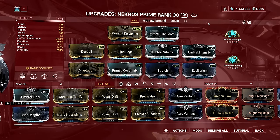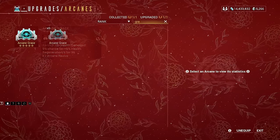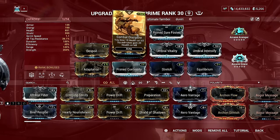For the Necros build, I added Combat Discipline in the Aura slot since I'm using Arcane Avenger — and sometimes Arcane Grace for health regeneration — after my health is damaged by the Combat Discipline aura. Desecrate's health loss is not counted as damage when hit, so I added Combat Discipline in the aura slot to make these arcanes work.